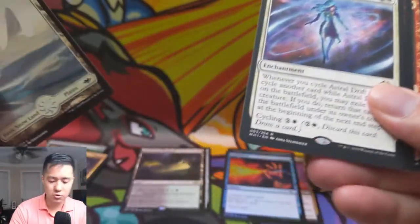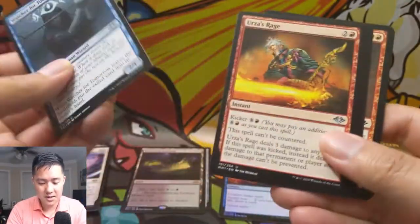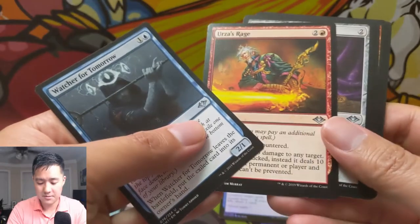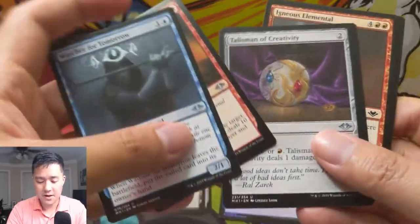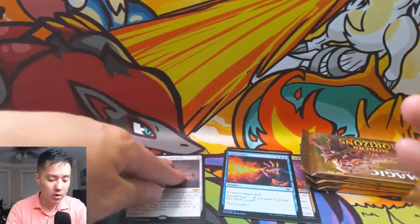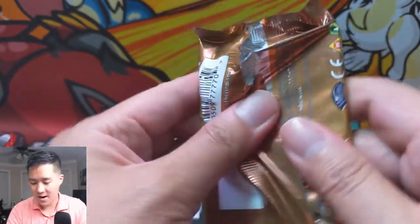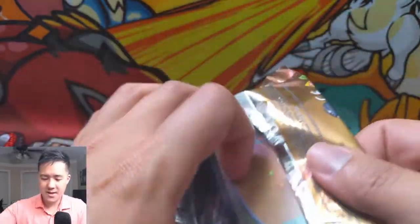Astral Drift — people were speculating on it but it doesn't look like it's worth too much. Talisman of Creativity. We have one foil and one non-foil horizon land. One great rare for half a box though — can't say that's too promising.